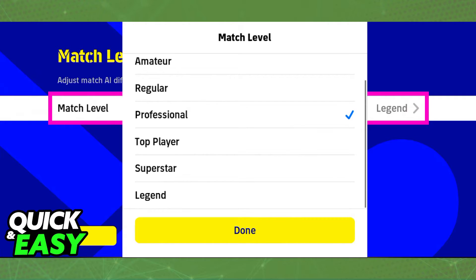As you can see, you can choose between amateur, regular, professional, top player, superstar, and legend. The higher you go, the better AI the CPU will have.